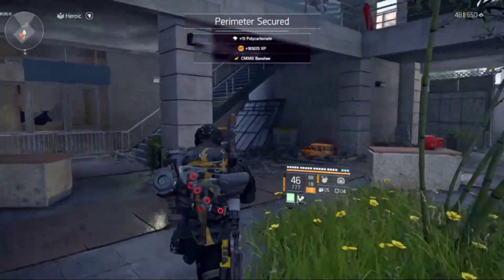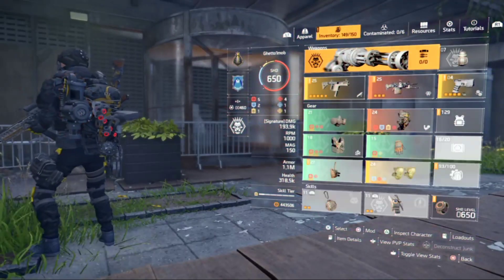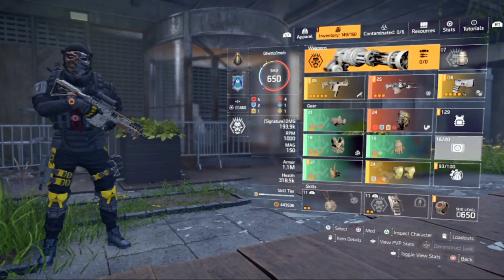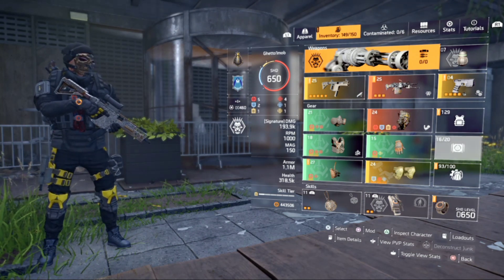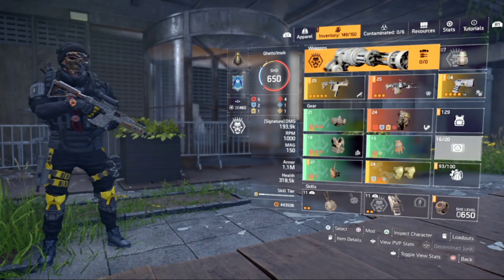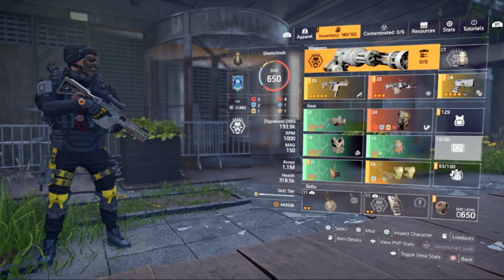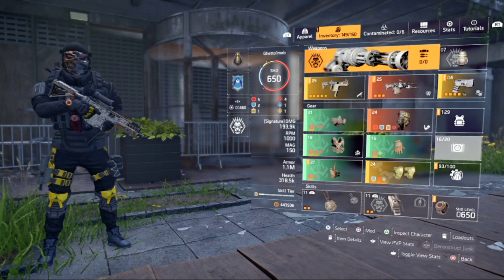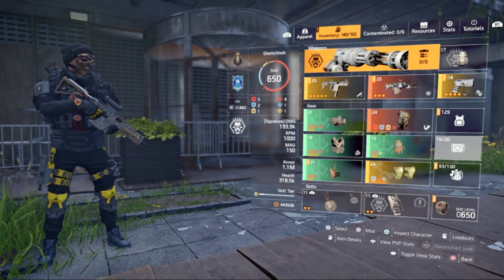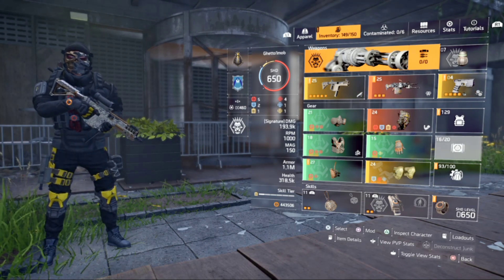Now we've tested out the Hunter Fury build. Just so you guys know, we have the same armor on both builds — both are 1.1 million armor with about the same critical hit chance. One is 58% critical hit chance with 100% critical hit damage, and the other is 60% and 94.5%. Both builds are almost exactly the same — we're just seeing which one works better. We're going to go over to the System Corruption build now and check it out on a side mission on heroic difficulty.